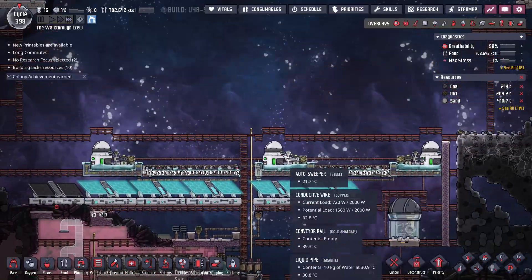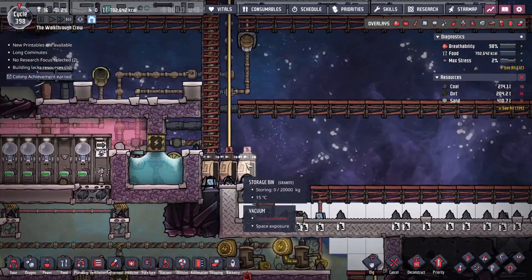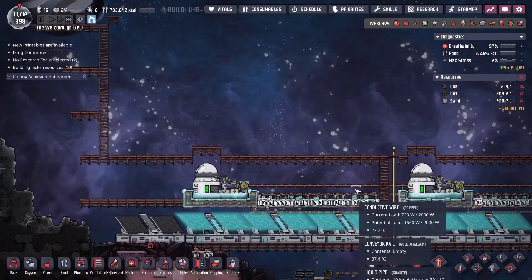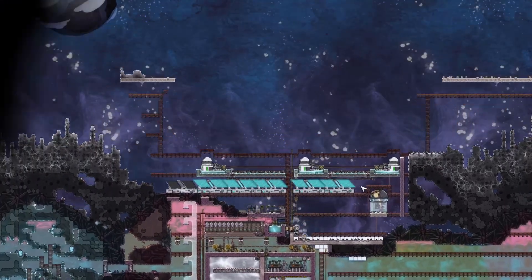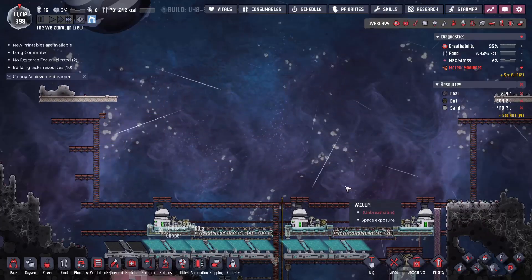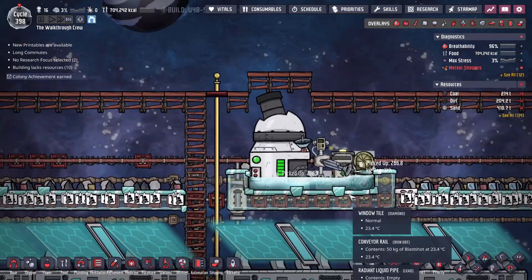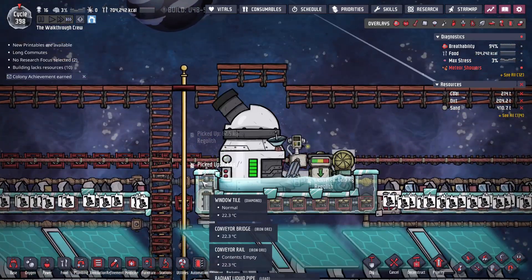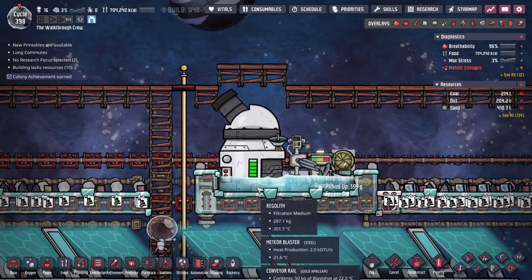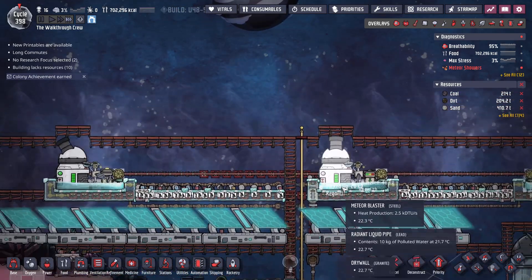We have gotten a couple more meteor blasters. I have started to sweep everything out and collect it all in these three bins right here, which we'll do something with in the scope of this video. You can see the regolith will cool down and exchange its temperature really fast, which is why I want to get it out of here so I'm not spending any power to do that.